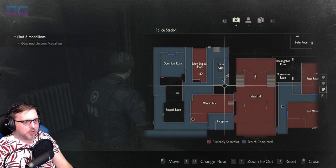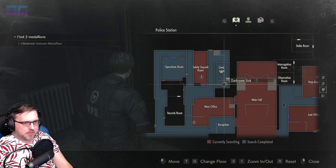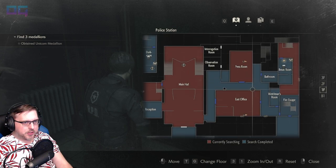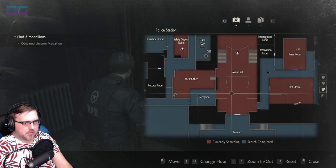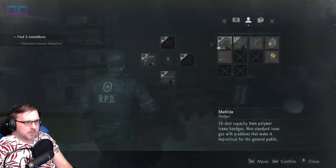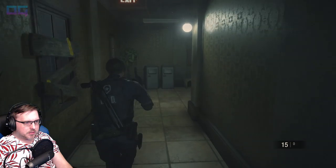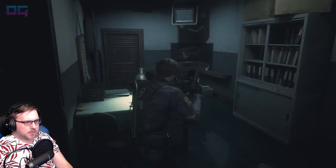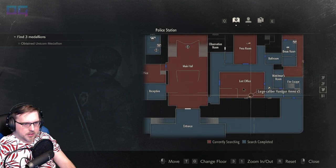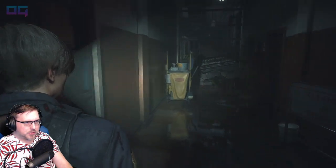Large caliber ammo around. West office safe. How hard would it be for us to get over there? We just have to go through the lobby. Two shotgun shells left. Here we left large caliber handgun ammo — I'm not going to pick that up, unless we want to start using that gun. We can come back through and get that later.